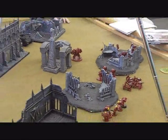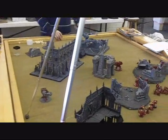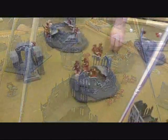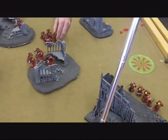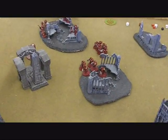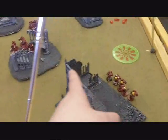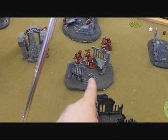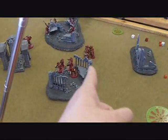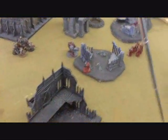Moving into the top of Turn 2. You chose to go to ground, so that's the difference. Top of Turn 2 for the Blood Angels. We're in the bottom of Turn 2 for the Chaos Space Marines. The Tactical Squad moved over in this direction. Some shooting went over to the Dread but didn't do anything. The Terminators moved into the terrain, and the Tactical Squad is now back up from going to ground.